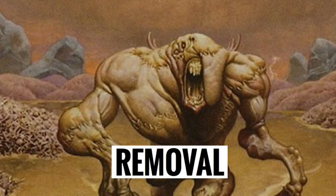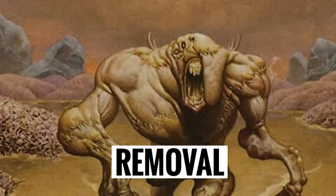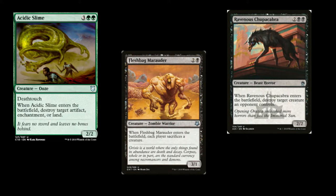I have 3 categories for these effects: Removal, Card Advantage, and Ramp. Removal includes cards like Acidic Slime, Fleshbag Marauder, Ravenous Chupacabra, and Shriekmaw. We're going to be taking advantage of these effects by sacrificing our own things to get them to the graveyard, just to have them come back next turn with Muldrotha. That's how we're going to accrue value over time.